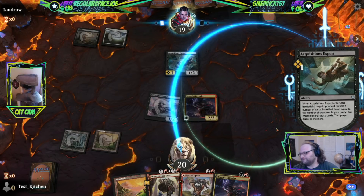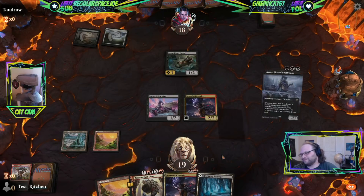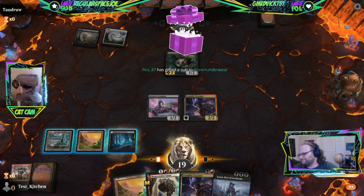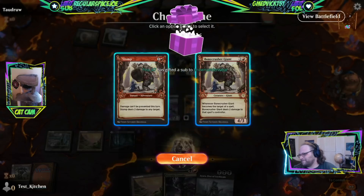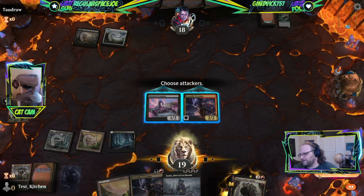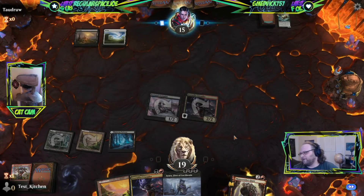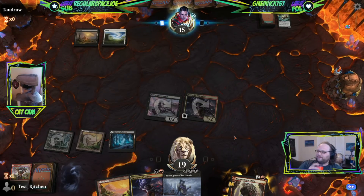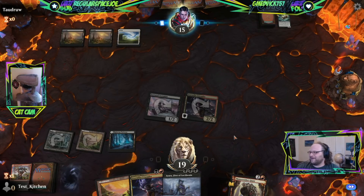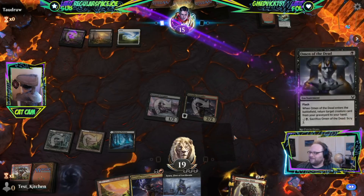Get in — we played a creature before combat, that's bad magic. Acquisitions Expert — second one of the stream tonight. Let's get rid of Kazul's Fury, we don't need that. Stomp them, put them down to 15. The game starts pretty good. I need another black source for Ayara, but this one copy of Ayara probably needs to come out of the deck.